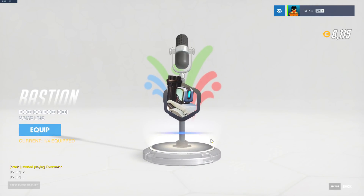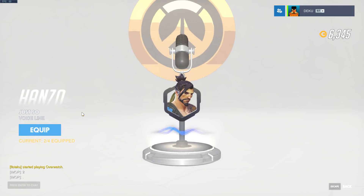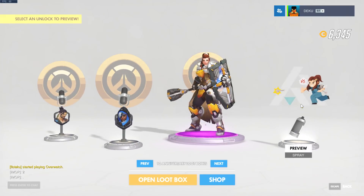Bastion out of the park with the sass. 'It's just my ball.' 'Just so' — just so what, Hanzo? 'You need to learn to relax.' Oh my gosh, Ana — I needed to hear that. We got her dad, we got her hands, we got the whole thing. It's beautiful.